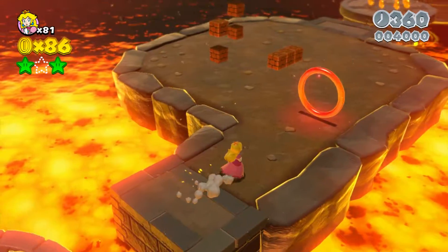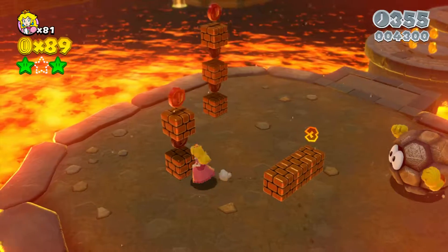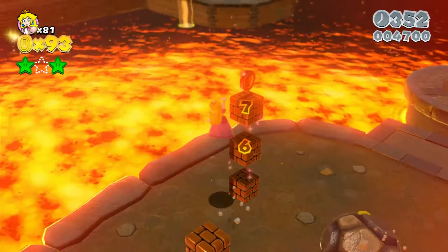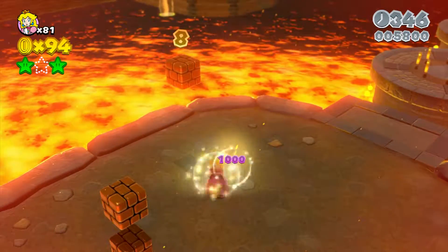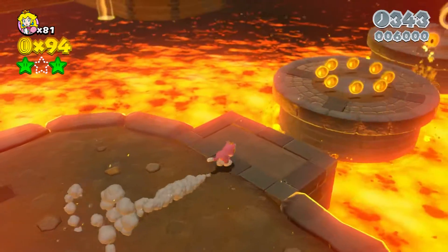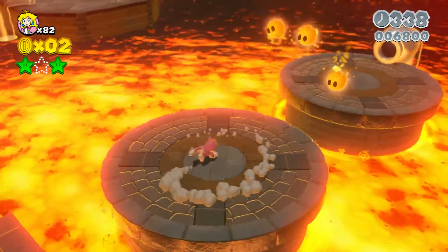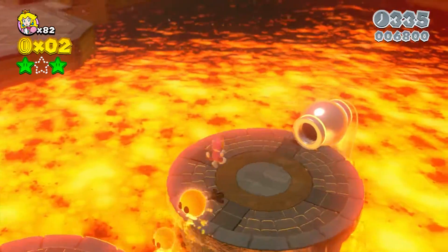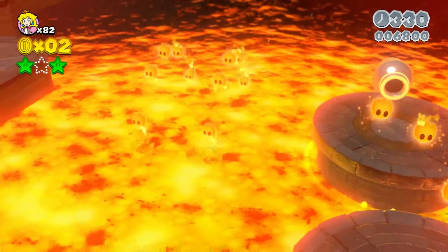Normally I don't have you guys collect all eight of these coins, but in this case we need all eight of them. Get those ones, get this one here — this guy's going to break some of those for you and you can actually collect it like that. Now you have the cat suit. You need to keep this cat suit, so make sure you don't get hit by anything, and jump across.